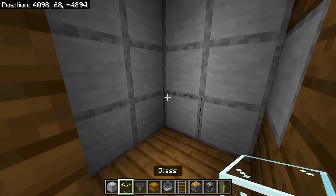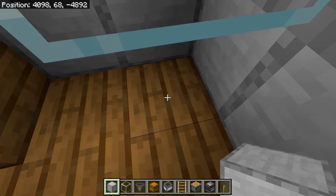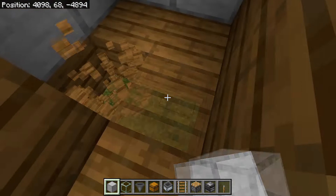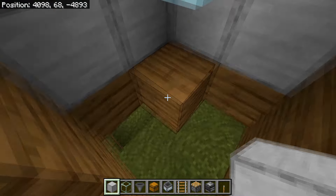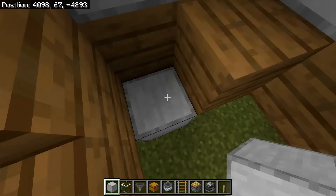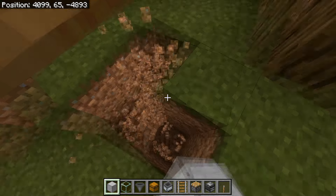Place a glass block in the room — the witch spawn point will be on top of this block, so witches will spawn and then be pushed out. Then break the three floor blocks beside the spawn block. For the next step, dig down four blocks directly under that spawn block.